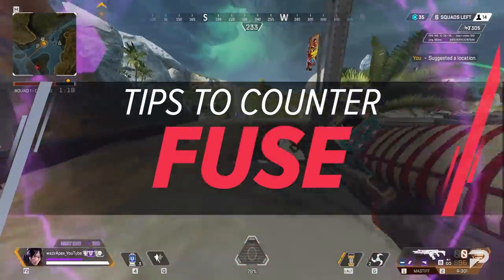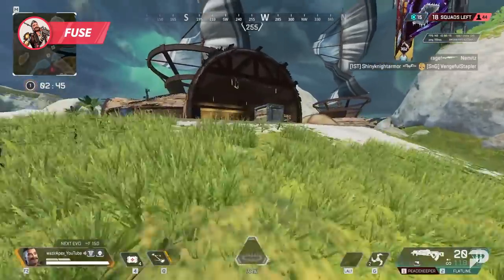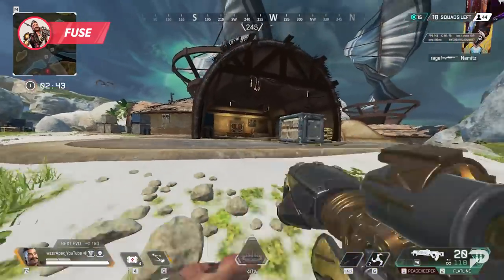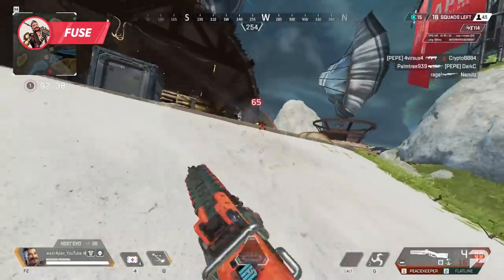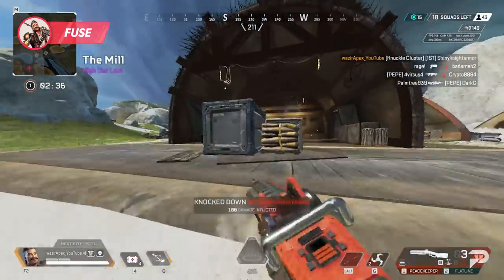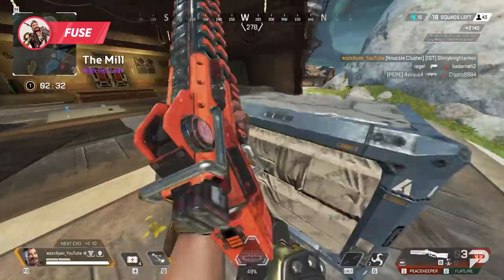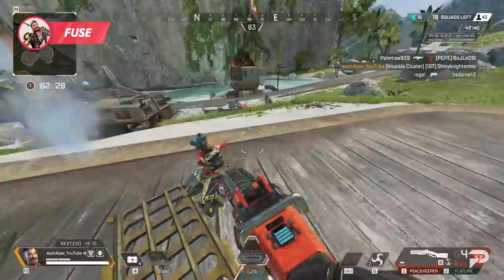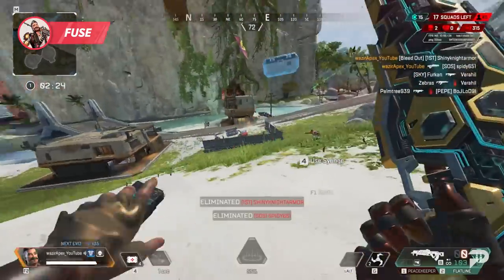Now, if you see a knuckle cluster, be prepared for the bombardment. Fuse is up next, and the best advice I can give for playing against him is to recognize early in a fight when a Fuse is present, and do your best not to bunch up with your squad or get stuck in a bad position. If you can avoid taking a bunch of damage from his throwables and abilities, he loses a ton of the pressure he can put out, and avoiding getting three-man stuck in his ultimate is a must.